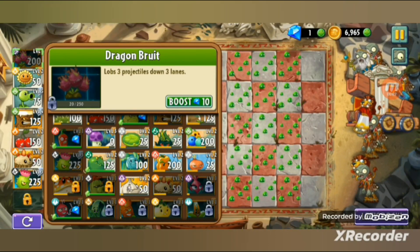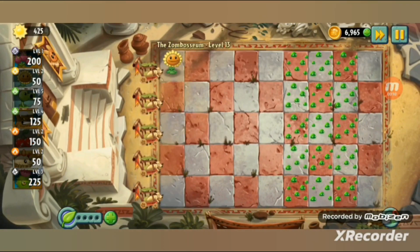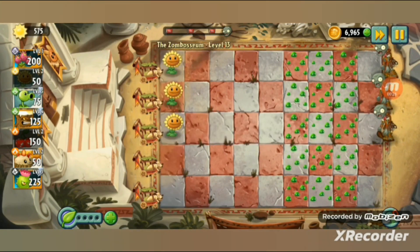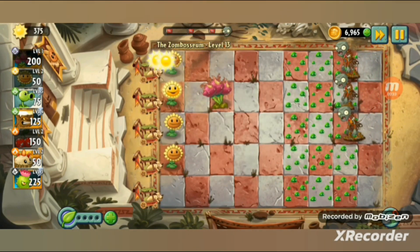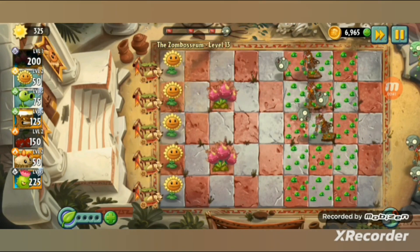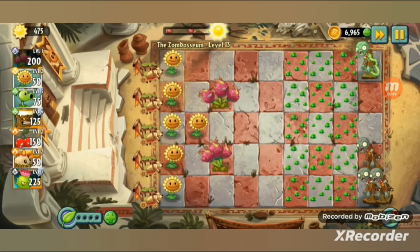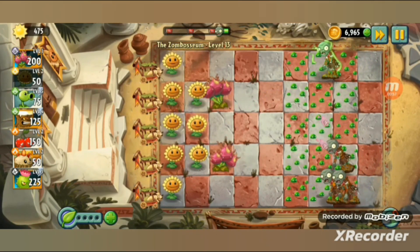Here are my plants: Dragon Brute is automatic - lobs three projectiles down three lanes. When I say automatic, I mean automatically picked. The mold colonies are here - I can't plant on them. Good thing they're at a far distance, so my offense plants will still be good. The levels are still easy though. I wonder if level 15 will be the hard one - where everything is an all-out attack.